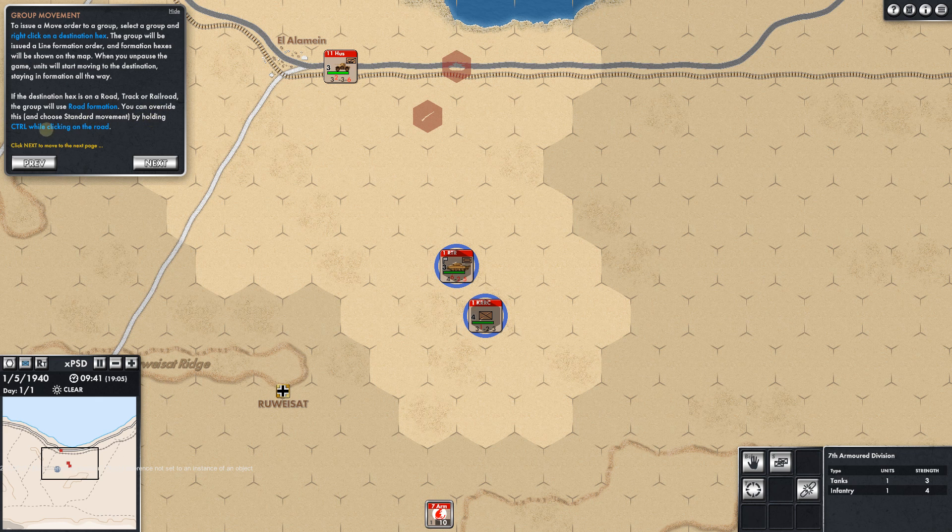You can override by holding control — that's the road formation, which I assume is like travel mode in most games. Let's unpause this and watch it move. We could always halt the movement by clicking here — it essentially pauses all movement until we give it a new order. I really like this system — this is the kind of system I've been looking for, to be honest. This is great.